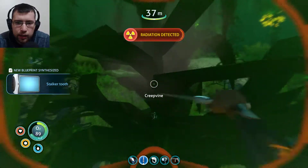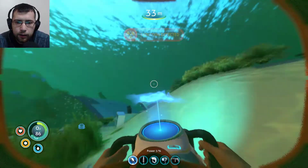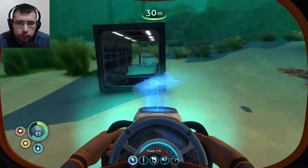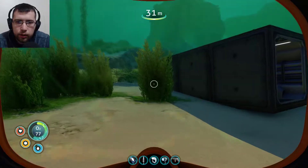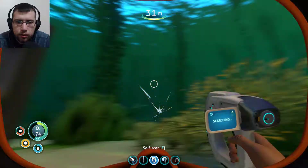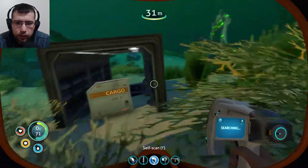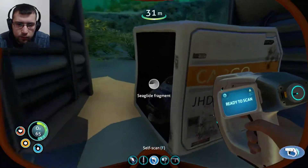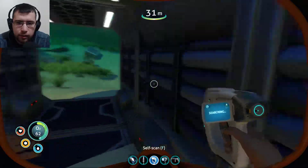Radiation - we should probably get out of here because of the radiation. So let's get out of here because of that. Can't go any further. What is in here? Okay, there's another thing over there. Don't do it! Jerk. We gotta go in from the other side. Sea glide - we already have a sea glide, we don't need to do that. We just wasted our time.